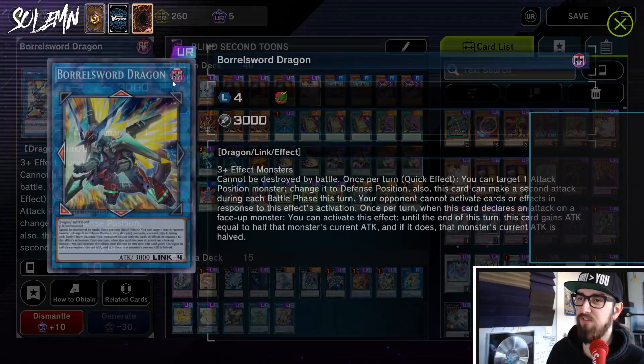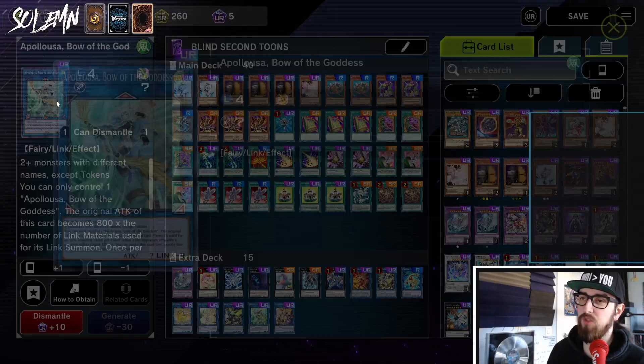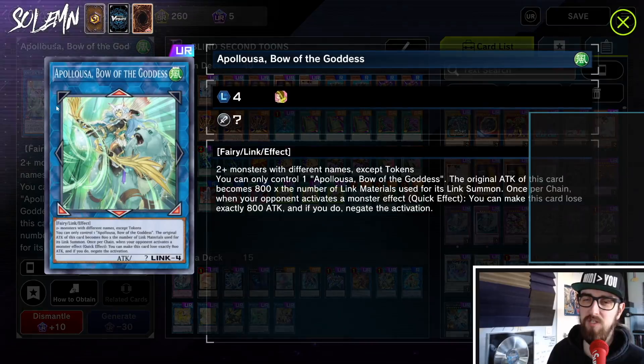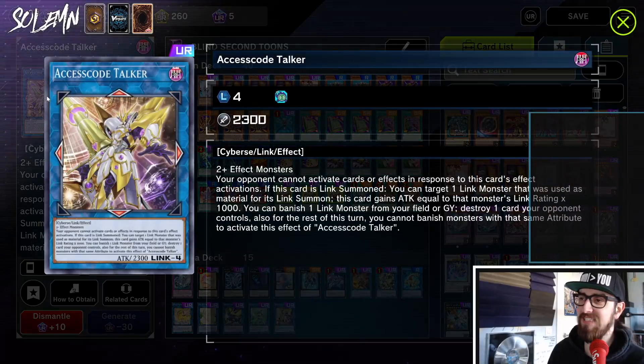Then we have the link fours. We have Boreal Sword Dragon, great for OTK cases. We have Appaloosa, which is a bunch of negates on legs — though very often if you do the Selene play and Selene spits out something, you make an Appaloosa with only 1,600 ATK, so a lot of decks can just normal summon and attack over it, but sometimes you gotta do what you gotta do. And then we have Access Code Talker, probably the best thing we have access to — able to destroy stuff on our opponent's board and then probably OTK.